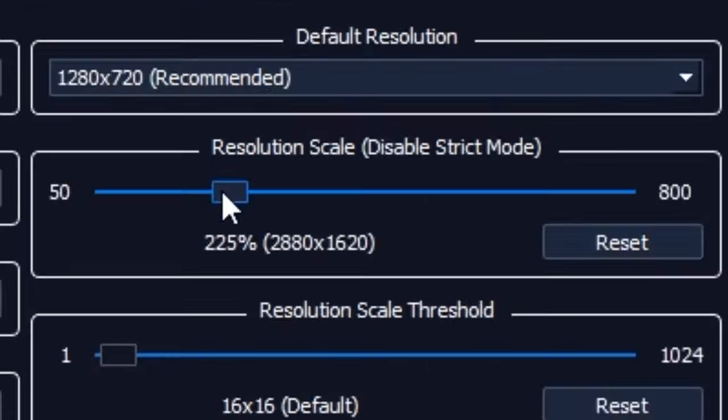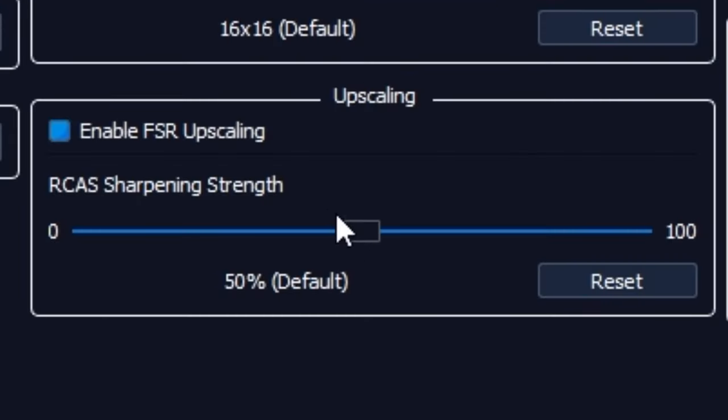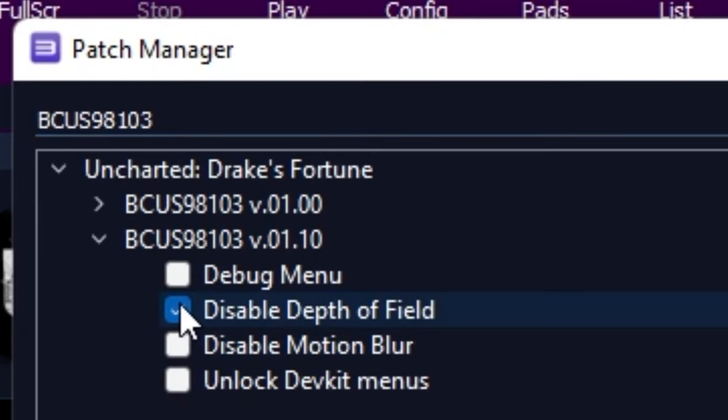You can also upscale resolution based on your monitor, and you can also enable FSR. But the most important thing is to be sure to check Disable Depth of Field and Disable Motion Blur in the game's patch menu.